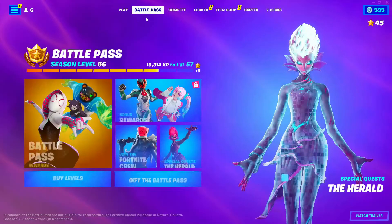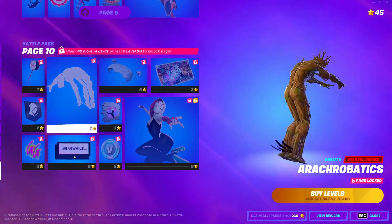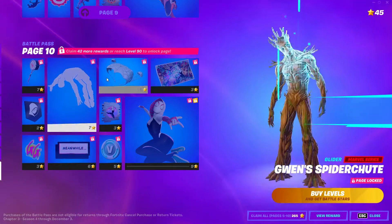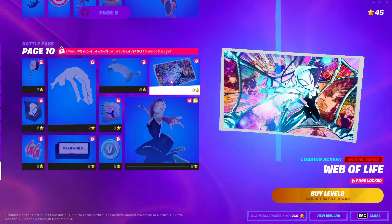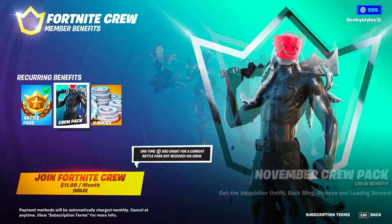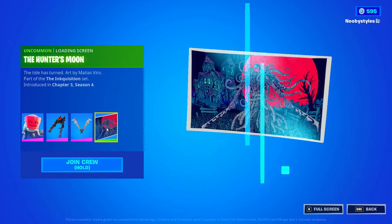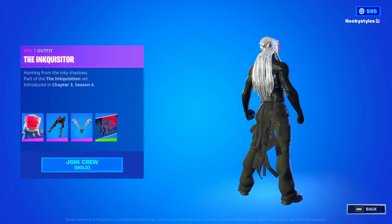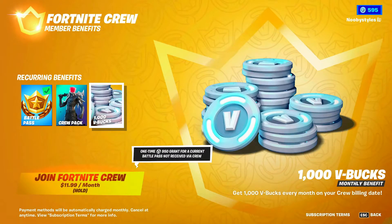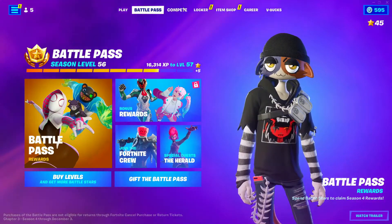Go into Battle Pass, then go into Battle Pass Rewards. In Battle Pass Rewards, click on the entire Page 10 section. After that, back up, go into Join the Crew, and go into the Pack. In the Pack, click on every single thing. Then back up, go into V-Bucks, click on that, and then go into the Battle Pass section.